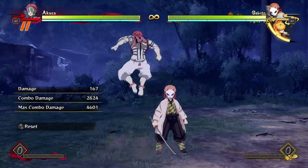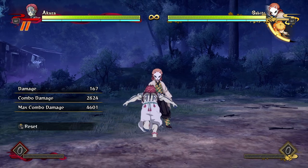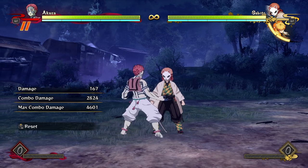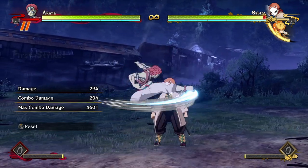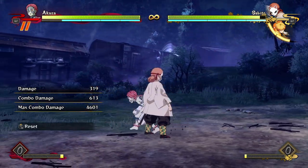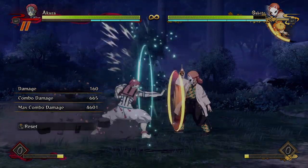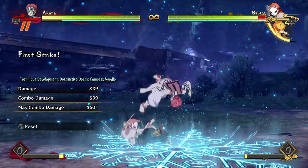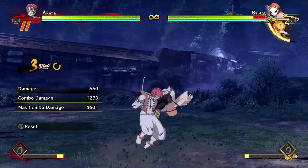His aerial attack string is actually probably kind of really bad. Unlike characters like Sabito, Nezuko, or even Rui, who have really good attack strings in the air where they hit below them a bit - Akaza's hits directly in front of him. So there's no way you're going to hit a grounded opponent with these unless you do it super late. You're not really going to be using them much - they're purely just for combos and extending after you do dash-ins. The follow-up is very basic and gets a juggle.